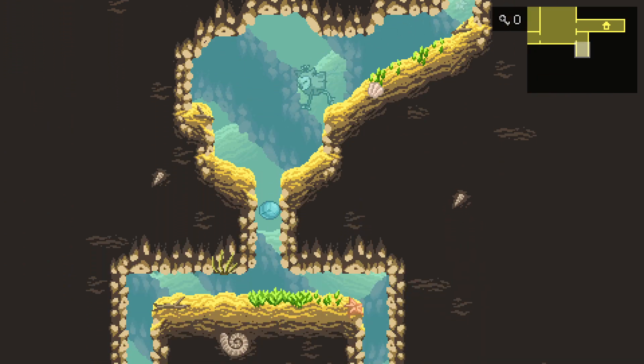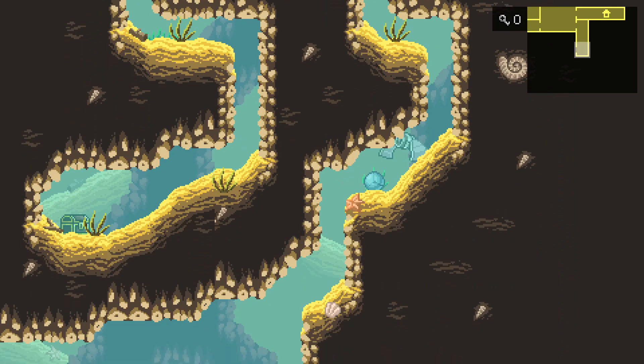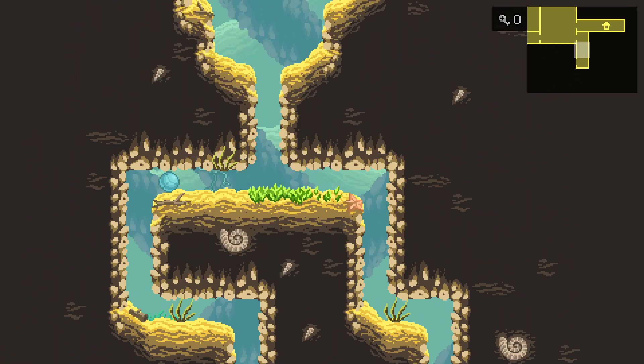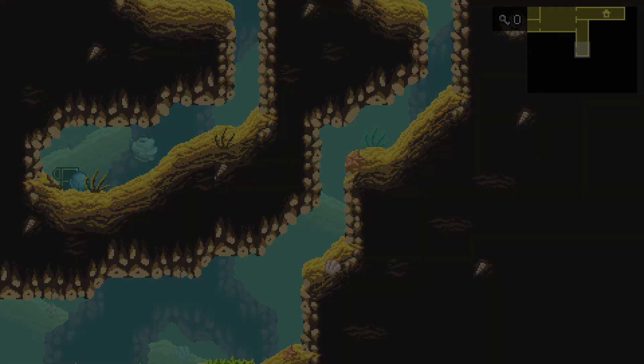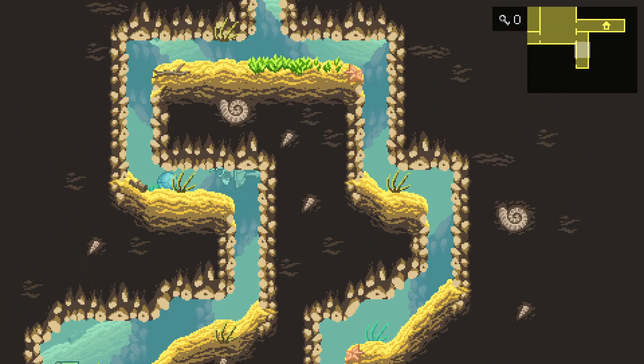Do a little Morph Ball through here. Branching Path. We can't swim in here either — it's too small of a passageway. Mega Potion. Could be handy.